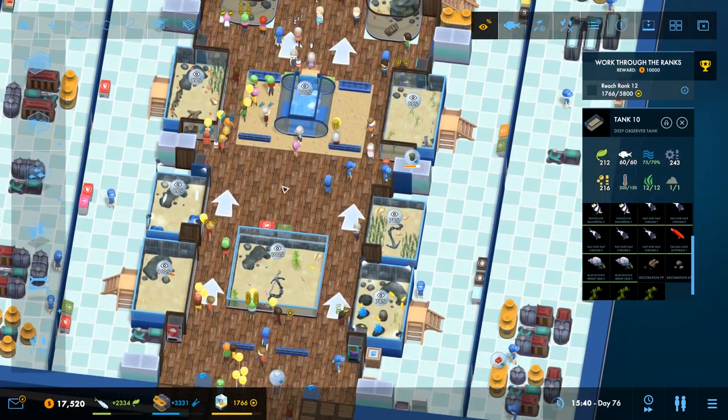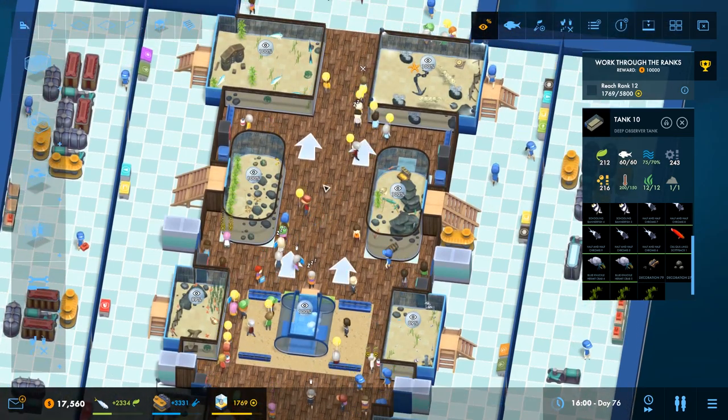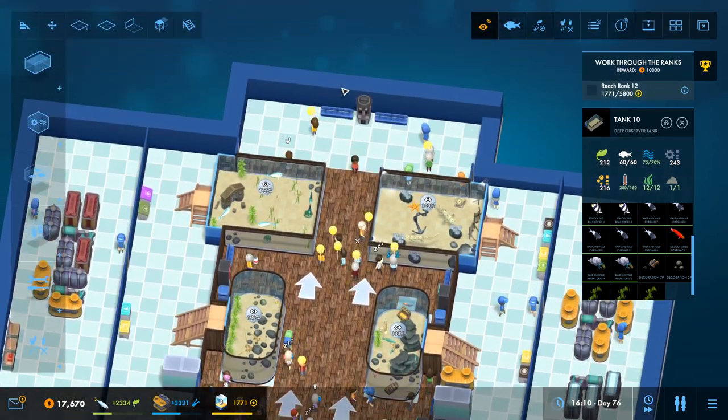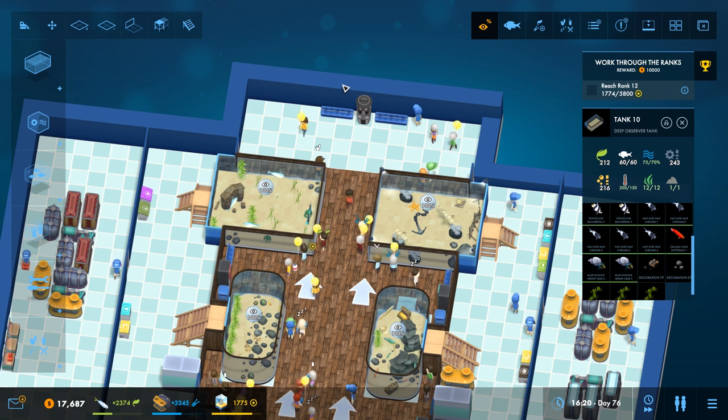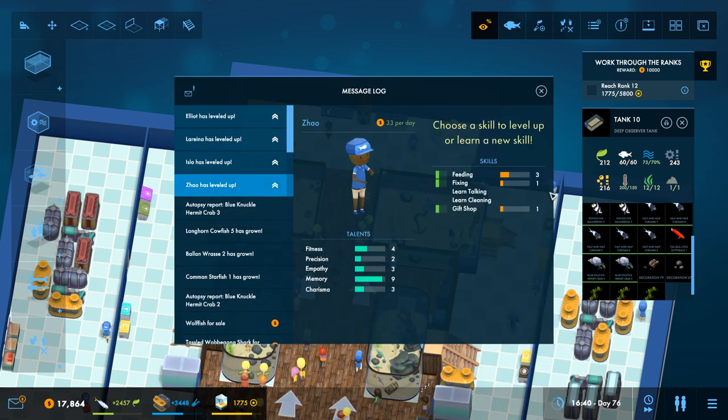Doing torques around there might be good, and then maybe torques around here. Don't want too many torques so they can border the torques. Alright, let's see what we've got now — no more crabs have died! Yes! That's amazing.